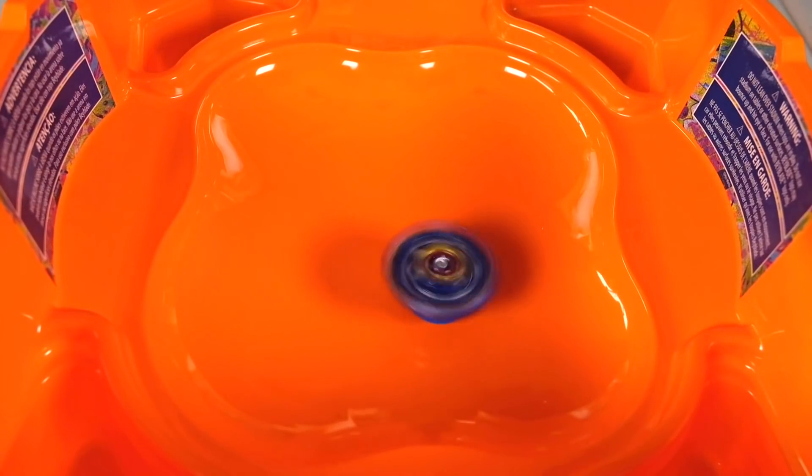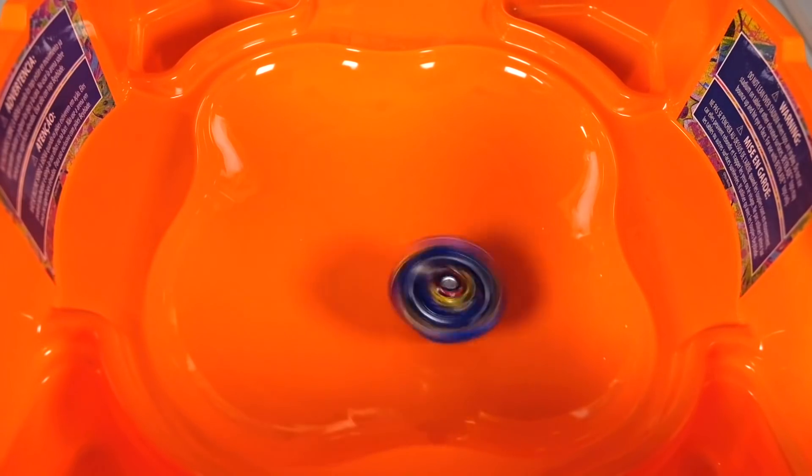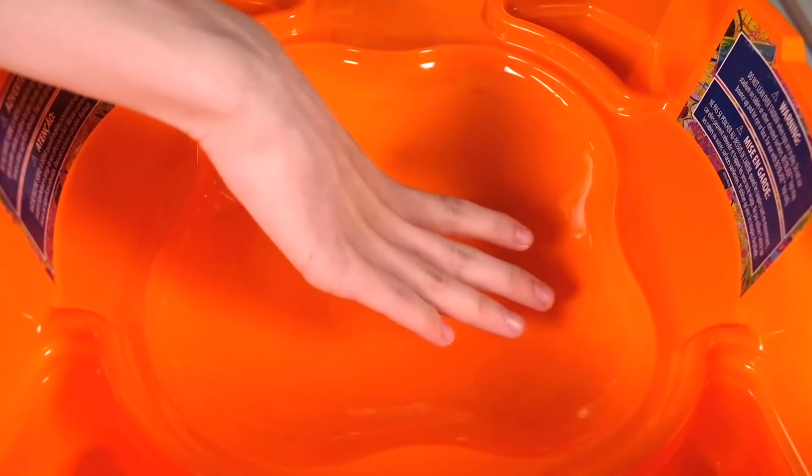Let's first do Sword Valtryek. You can definitely see what I mean — in this stadium, Sword is able to go around very crazily, but it does lose a lot of stamina. However, when it was traveling, it was jumping around fairly quickly. You can see how fast these bays are jumping, and when they're jumping very fast in battle, that's going to really mean a lot.